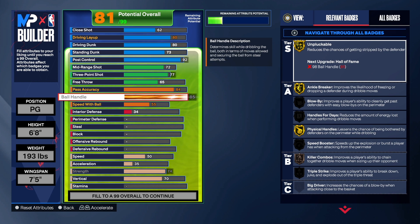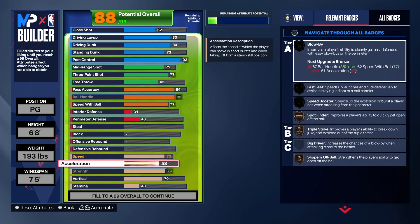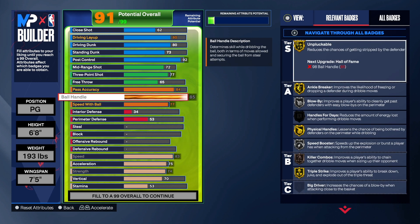For ball handle we're going to get that up to an 85, which gives us ankle breaker on gold and physical handles on gold. We want speed boost to blow by, so we take speed with ball to 77 and acceleration up to 75 — that gets us gold triple strike. With gold triple strike, speed boost on silver, hyper drive, and blow by on silver, you're set up to make plays. If you want to cook up with dribbling and get to the rim for your own shot or drive and kick to teammates, you can do it.